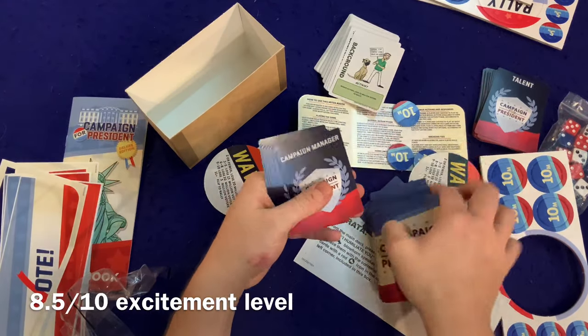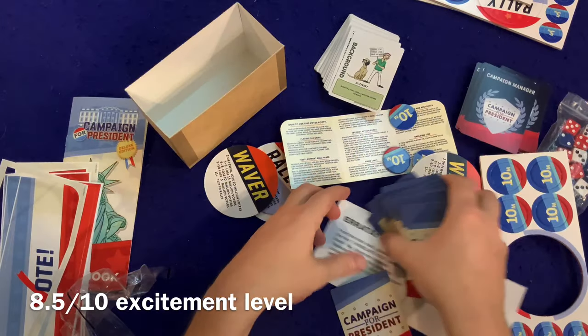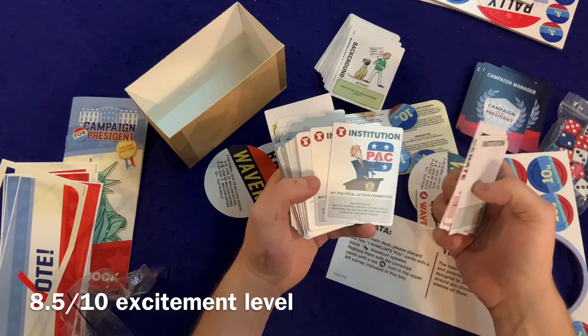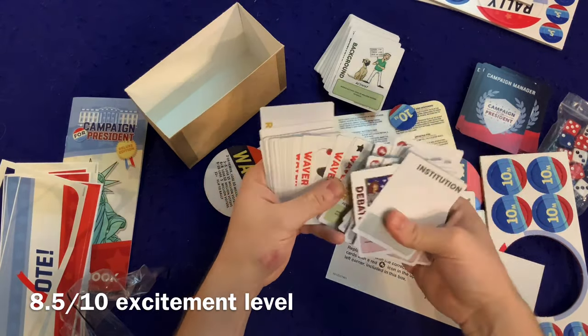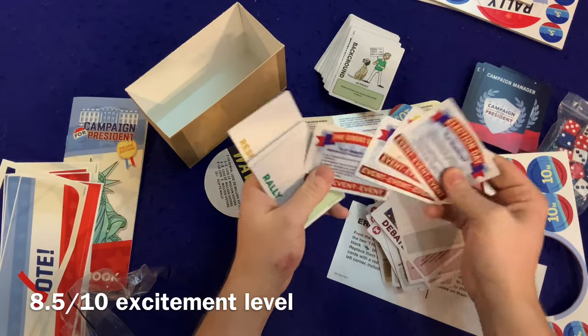Campaign for President — what do we got? Some campaign managers. They're going to have their own special abilities depending on who you get, and it works thematically. What are these cards? Institution packs — so these are going to be the different cards that you play. I'm hoping there's not too much take-that, but it looks like there's going to be some take-that.